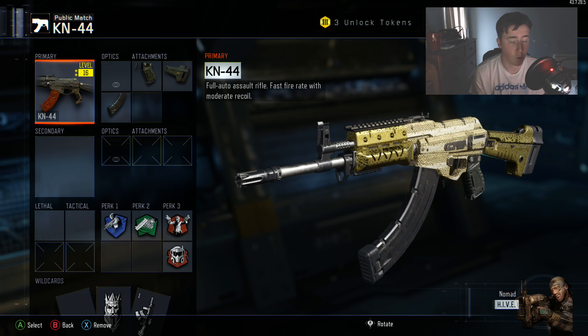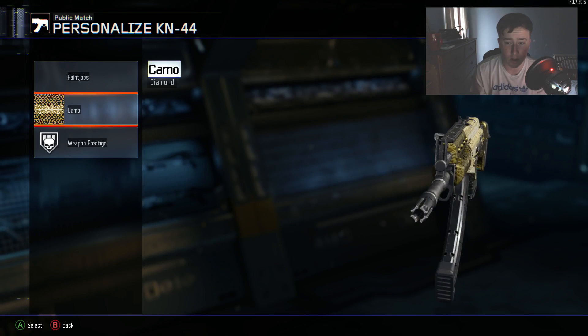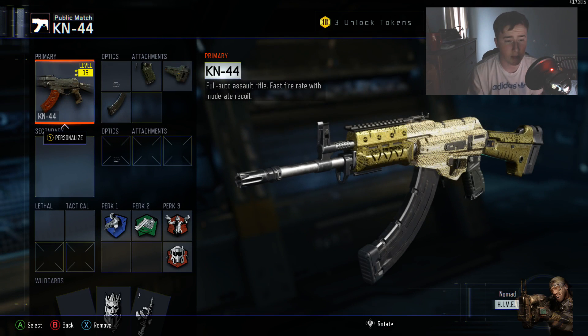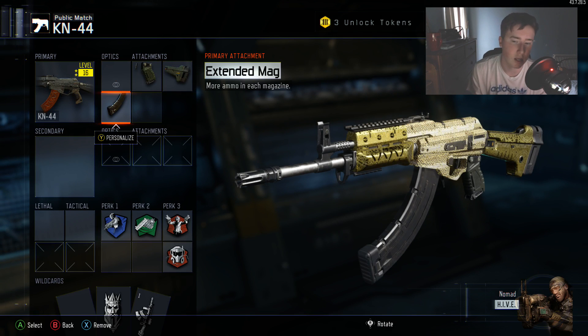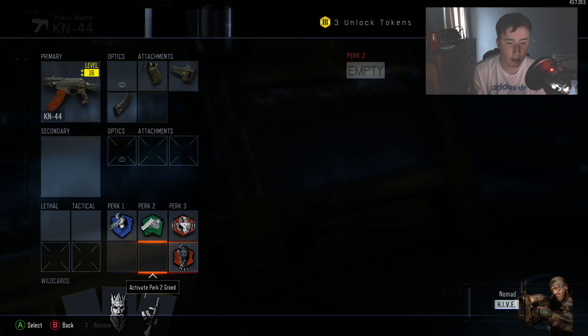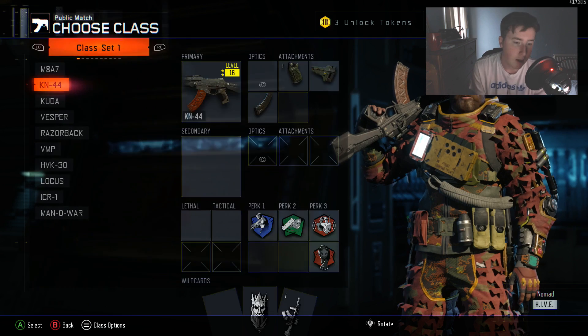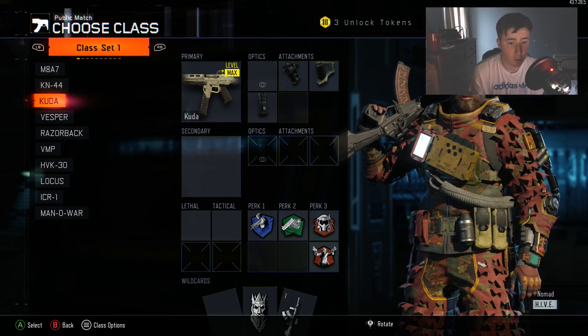The KN-44 guys - I've actually been smashing this gun quite a lot recently. I've used quick draw, I like the iron sights - I love the iron sights on this. I use stock as well, obviously good when you pre-aim a lot, and I use extended mags because my aiming is not the best so I need something to back me up. I've got ghost because this is kind of my chilled-back team deathmatch class, fast hands, awareness and dead silence.